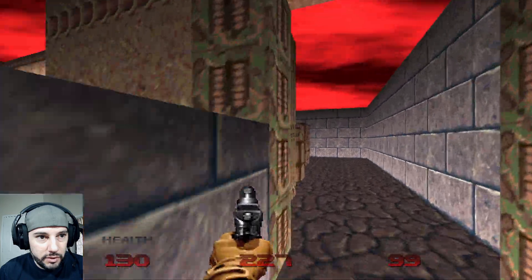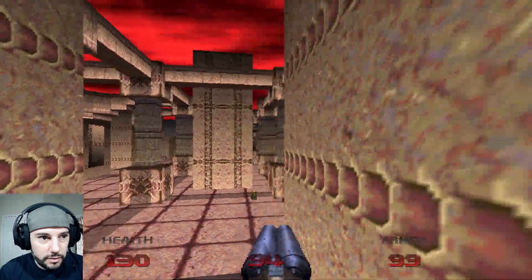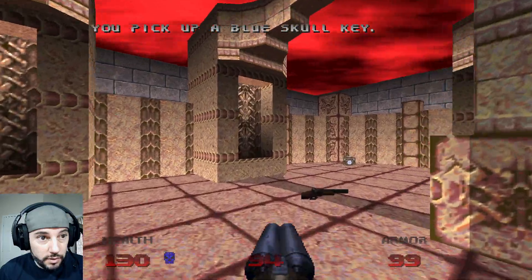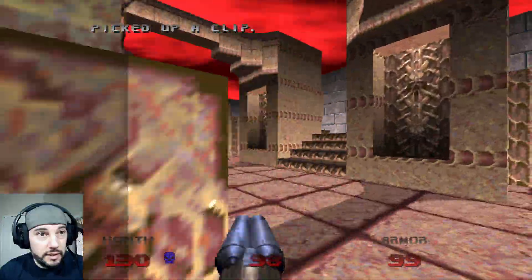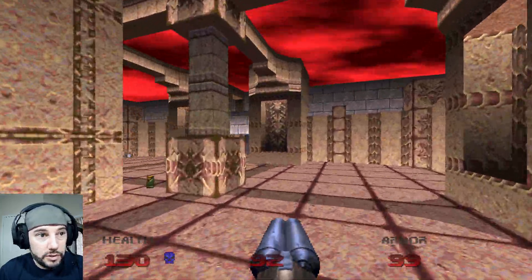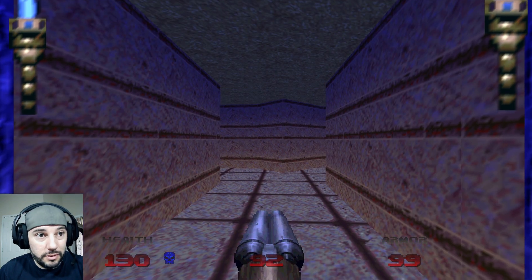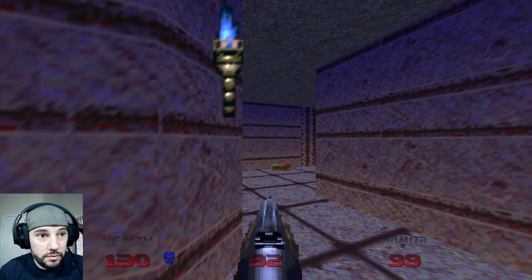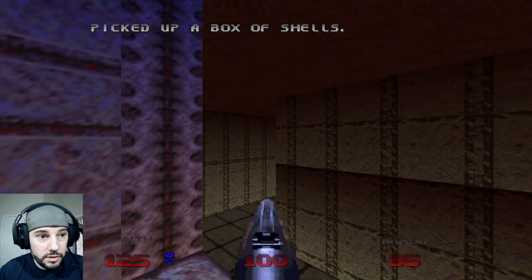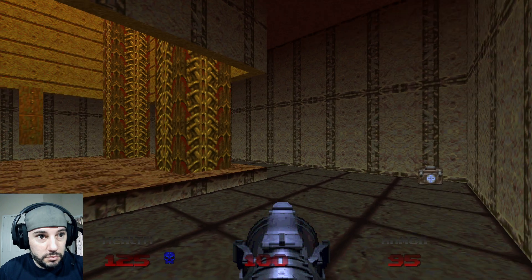Now we got the blue key — we're going to get it, and there's a switch to operate once we get the blue key. I'm going to go ahead and run and get it. I'm going to go ahead and get stuck, apparently. There we go. All right, we're going to take care of this buddy. Come on, come on. There we go, thank you very much. I got some weird-ass music. What is down here? Okay, we got some two buddies.